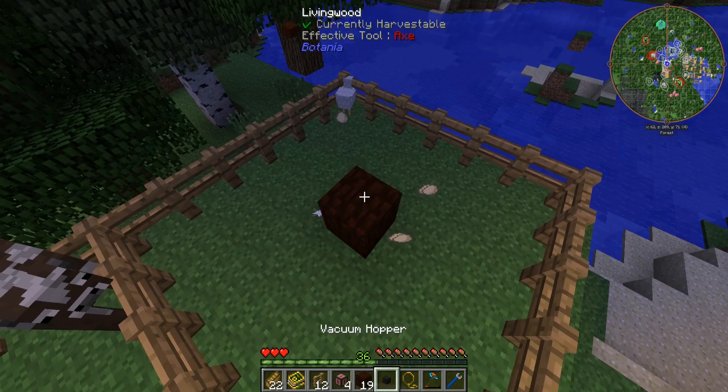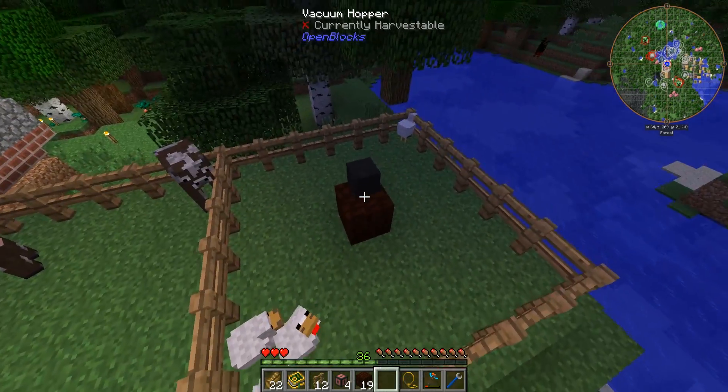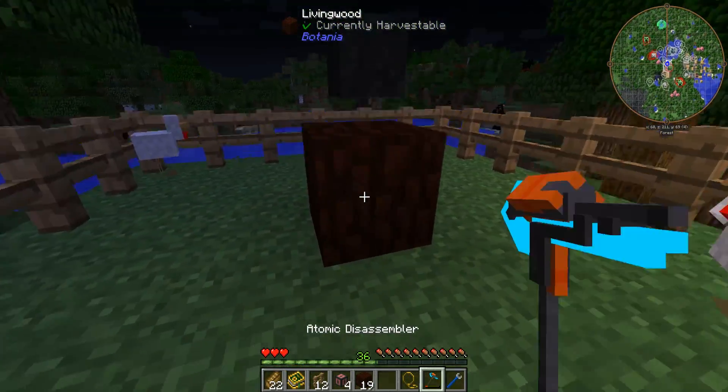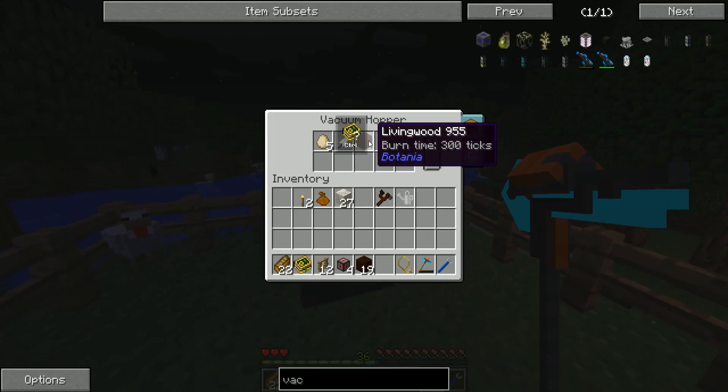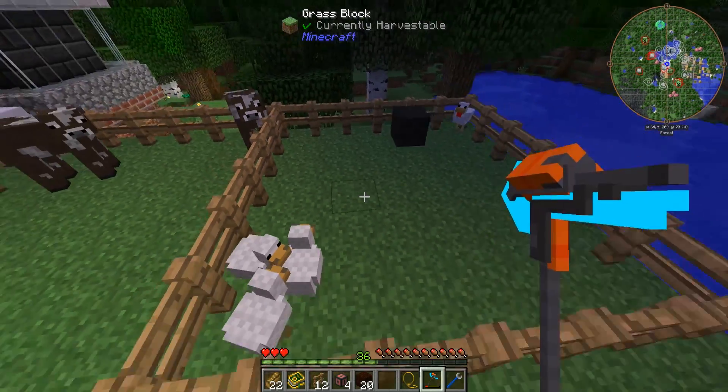All we have to do is put the vacuum hopper somewhere within the chicken pen. I'm going to put it smack bang in the center, one block up from the base so the chickens can still walk around underneath it. That is going to pick up all of the stuff we could ever need from our chickens.